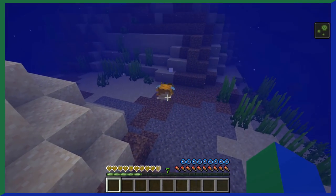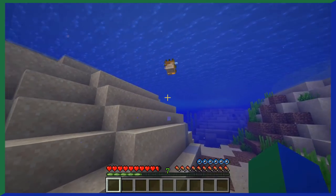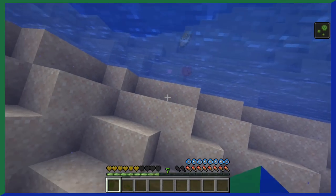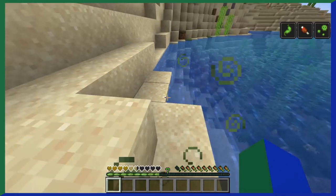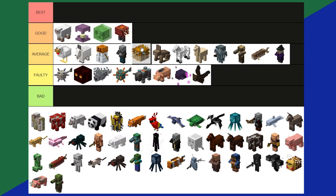Pufferfish are a type of fish found in the ocean. If you get near them, they'll inflate and become bigger, which is neat. If you kill them, they drop a pufferfish item, which can be used for brewing or consumption. Pufferfish are in average tier.